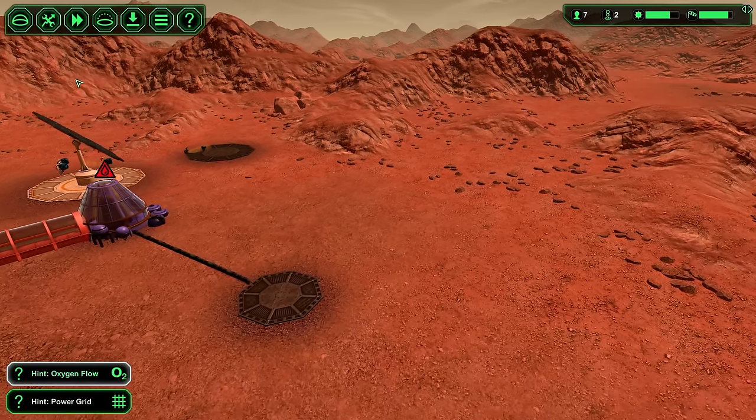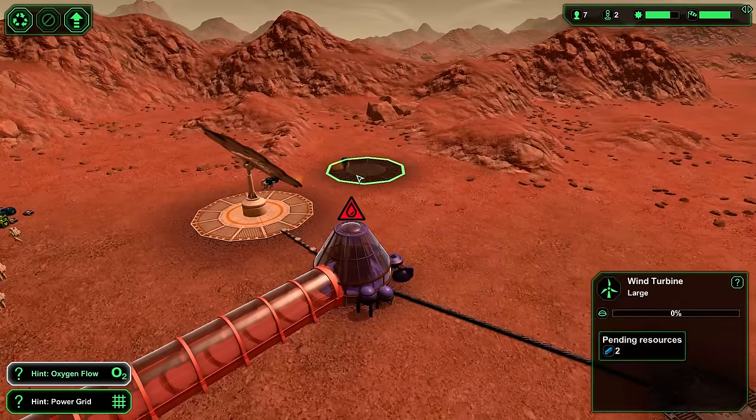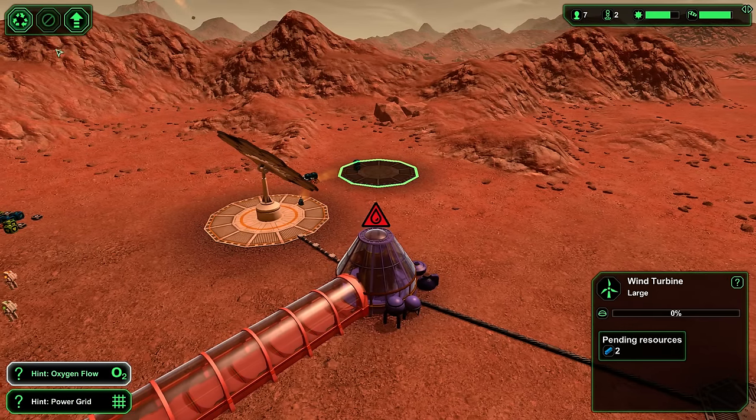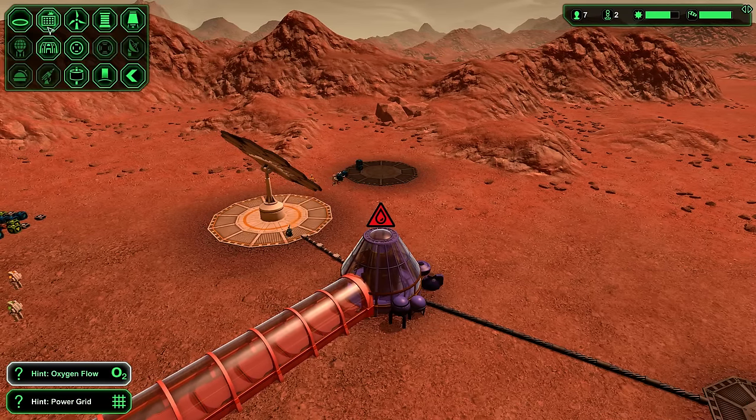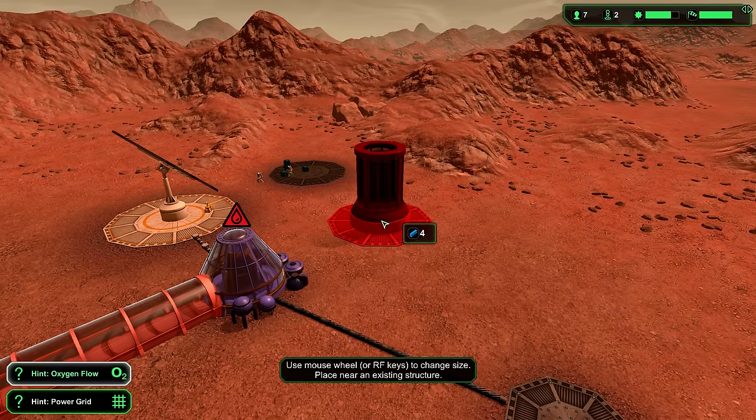Putting some space in between might give us the opportunity to build more things over there. There's our water collector, wind turbine, solar panel, and power collector — that's what I want, so we have plenty of electricity when we need it later.